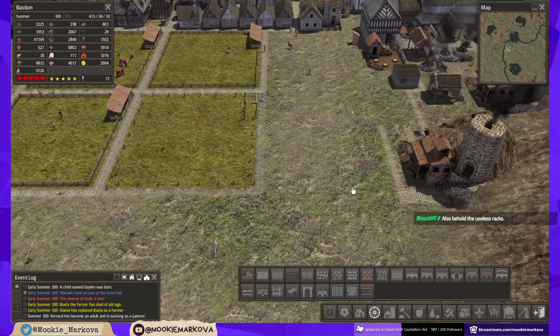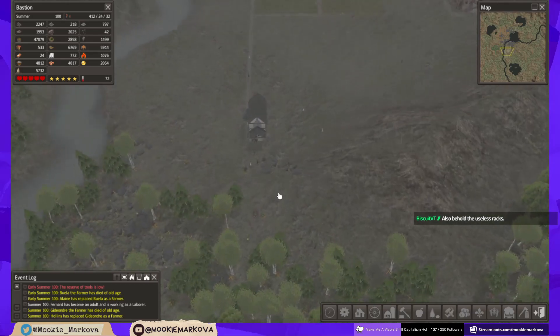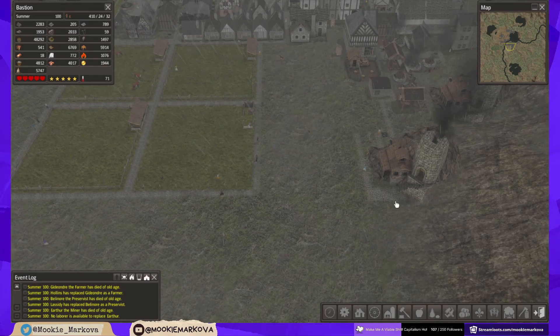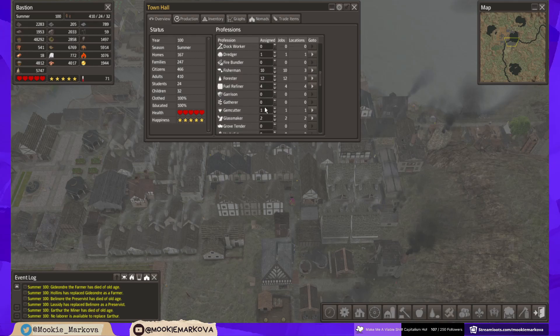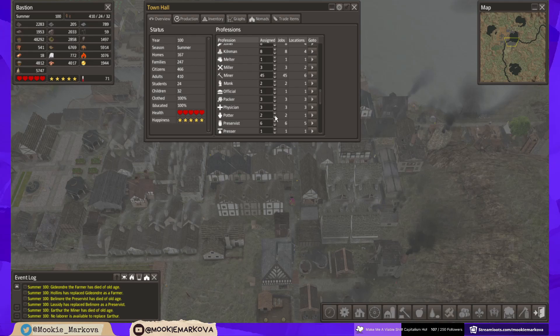I'm doing the wrong thing again. There we go - that's the right thing. Also, behold the useless rats. No laborer is available to replace - we're out of laborers? We had a load of people die of old age - that would explain it. I need to check the jobs then to make sure everything matches up. Numbers replenished and that looks fine otherwise.